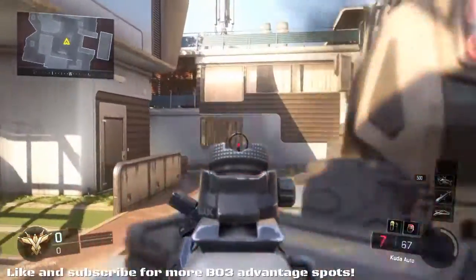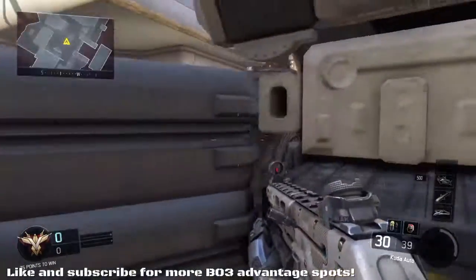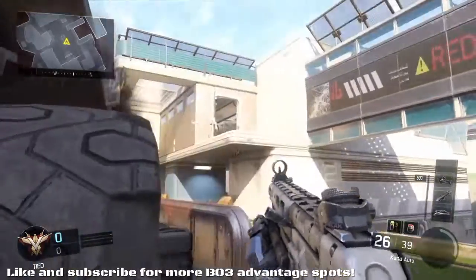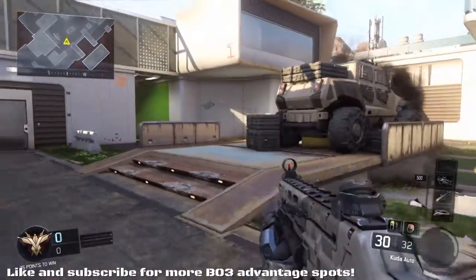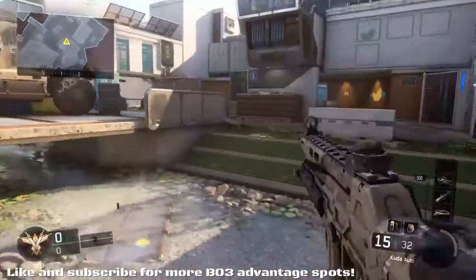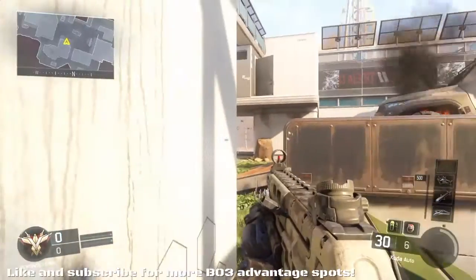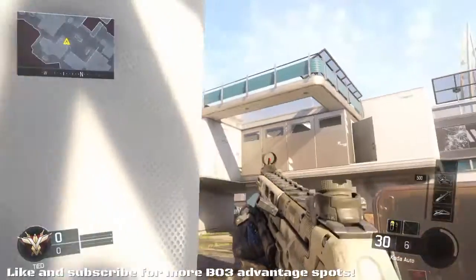The only disadvantage to the truck spot is going too far back where you can be seen — stay close. If you want to push further forward, cut straight across the bridge rather than going around, drop down into the corner, and take out anyone across from you. You can then flank around, go prone and pop up to pick off targets, or chuck a grenade up into the doorway to clear it out.